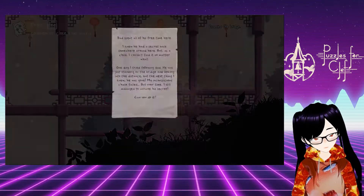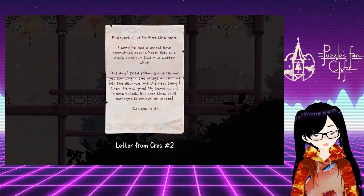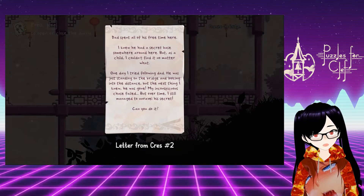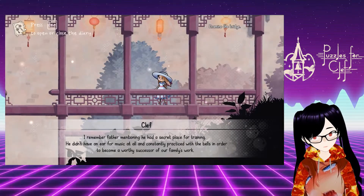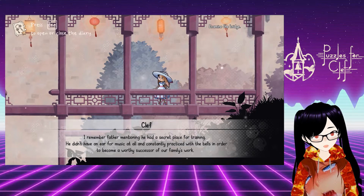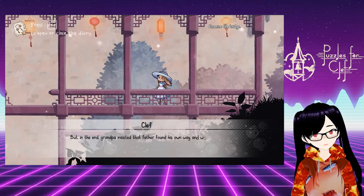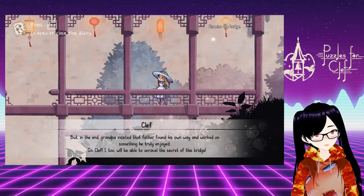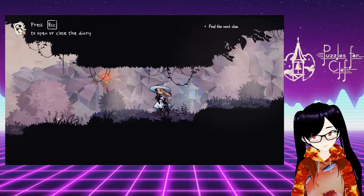There we go. Examine the bridge. Dad spent all of his free time here. I knew he had a secret base somewhere around here, but as a child I couldn't find it no matter what. One day I tried following Dad — he was standing on the bridge and looking into the distance, but the next thing I knew he was gone. My inconspicuous chase failed, but over time I still managed to unravel his secret. Can you do it? I remember father mentioning he had a secret place for training. He didn't have an ear for music at all and constantly practiced with the bells in order to become a worthy successor of our family's work. But in the end, Grandpa insisted that father found his own way and worked on something he truly enjoyed. I too will be able to unravel the secret of this bridge. Well, that was easy. Moving swiftly on.